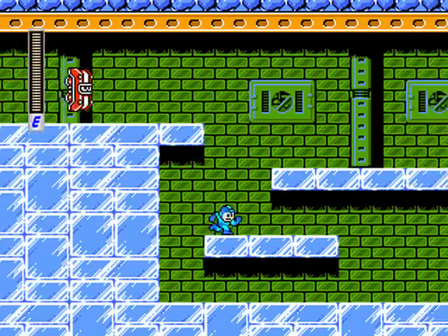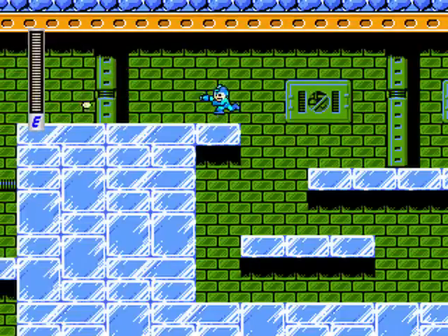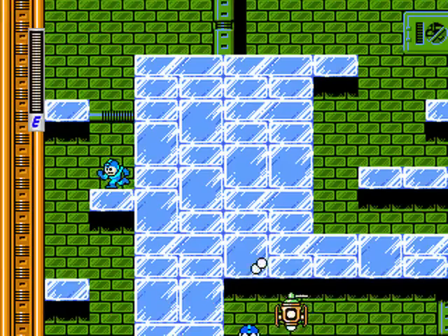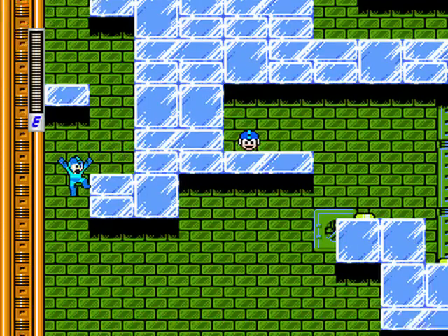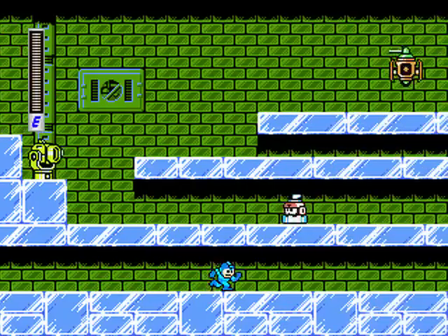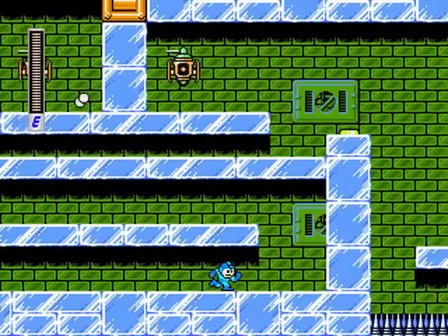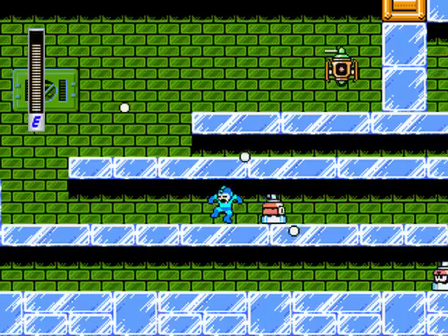Look at those ice physics. Oh jeez. Hot damn arena. Fun fact, if you actually slide enough, you can fling yourself into a wall and get stuck. Somehow I'm not surprised. Does the slide speed not reset if you fall off? That's great. Surprise spikes at this speed. Amazing. This game doesn't do it that often, but when it does, it's very annoying.